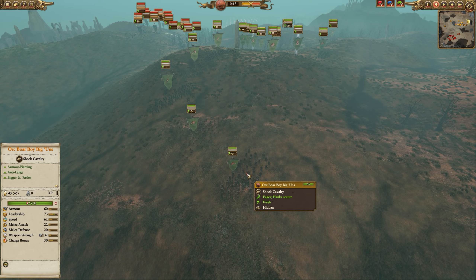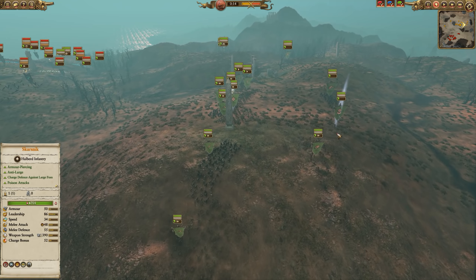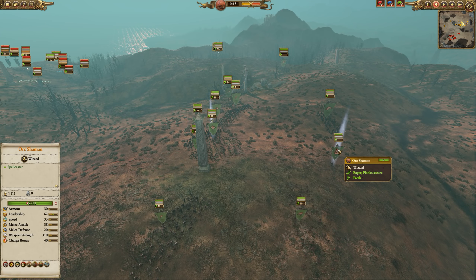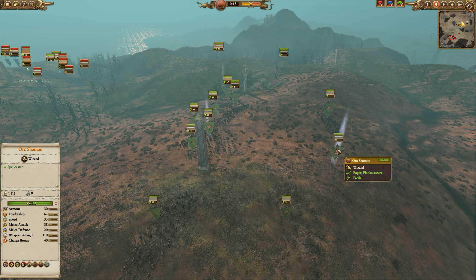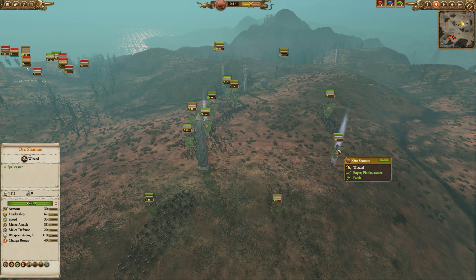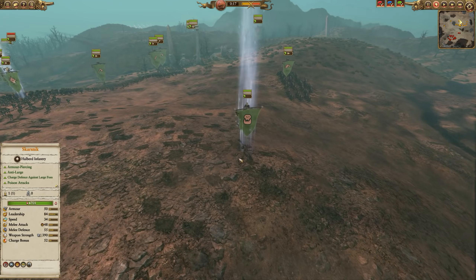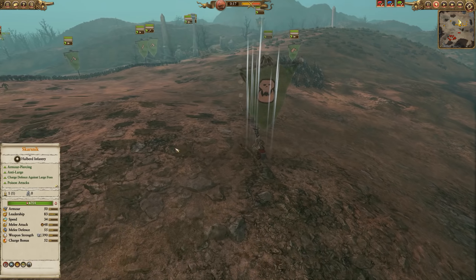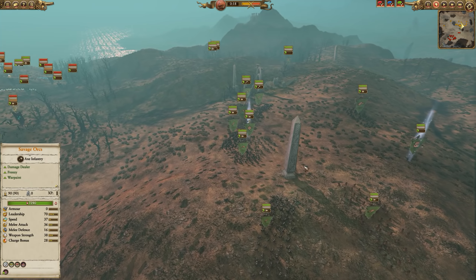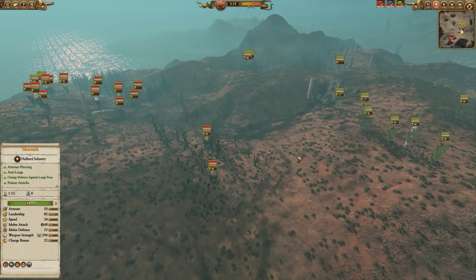Also spread along this entire line, we have three orc boar boy biggins to try and bring some extra oomph against large armored targets like crabs or any large creatures the Vampire Coast can bring. For spellcasting, we have a basic orc shaman with buff spells and one offensive spell, the brain buster. I also typically take the protective scroll - you can see the blue icon down there - because it gives us 22% damage resistance for 57 seconds. I usually put it on our Lord if they start getting focused, because adding to the durability of your Lord is never a bad thing. It's a very cheap scroll to take.